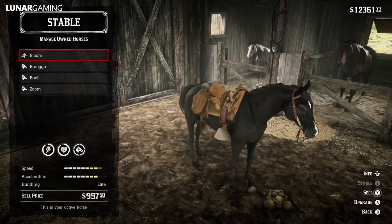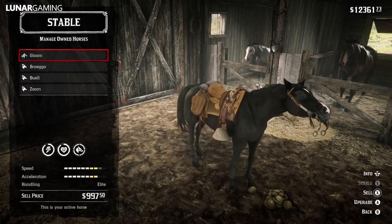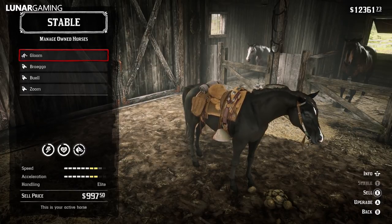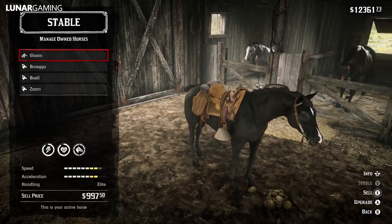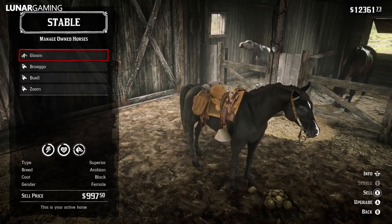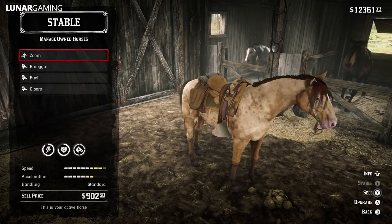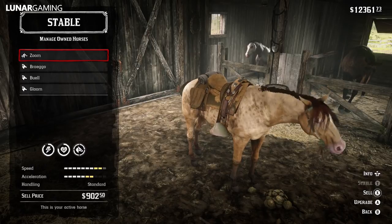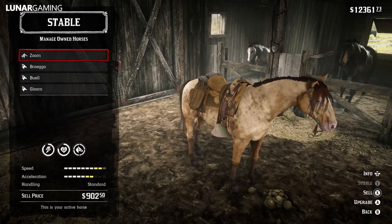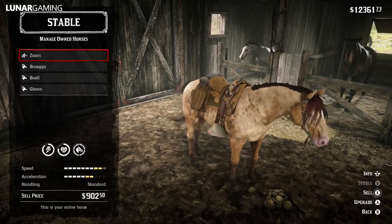Let's begin by looking at a fully bonded Arabian versus the Foxtrotter. For the Arabian, it has a speed of 6, 8 with the best saddle equipped. In story mode you do get an extra stat which you can apply, but I've not done it because it's not available online. Acceleration is 6, 8 with the saddle, health is 9 and stamina is 9. The Foxtrotter has a speed of 7 and 9 with the saddle — it can reach 10 speed in story mode but only 9 online, so I've kept it at 9. Acceleration is 5, 7 with the saddle, health is 8 and stamina is 9. So except for the speed stat, the Arabian is better in stats.